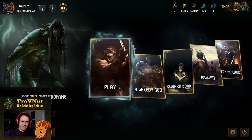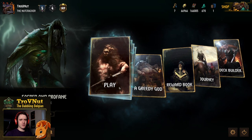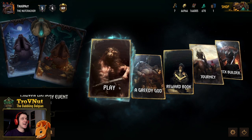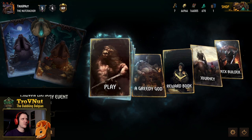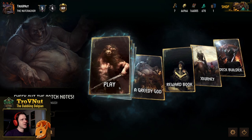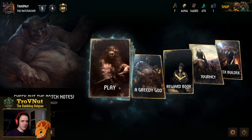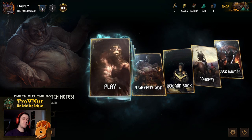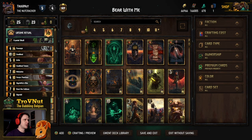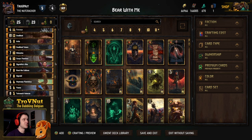Hey, what's up everybody, my name is Trovaneta Babbling Belgian and welcome back to Gwent HD Show, where we talk about interesting decks to play around with. Today we're gonna head back into Skellige — Skellige has had a few new additions — two very powerful cards. I'm gonna be taking a look at one of them: Svalblood. We're gonna go into a self-wound 'Bear With Me' deck, which focuses around Svalblood and hitting yourself over and over, trying to heal off as much of that damage as possible.